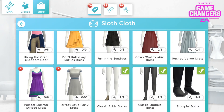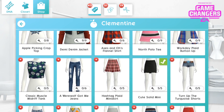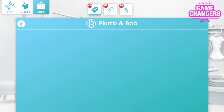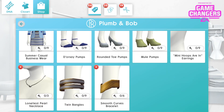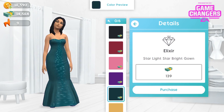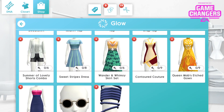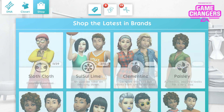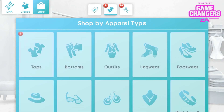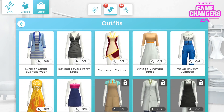Sloth cloth — that's a cool one. You can also see how many new items there are and where they fall along there. On the left you've got DNA, closet, and shop. On the right — or in the middle at the moment because the shop comes full screen — it shows the other categories of what you've opened. You can actually see your work outfits — it closes out to show work outfits. You can easily see what you haven't unlocked yet and where and how you can get it, which I think is a really cool feature.